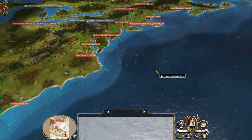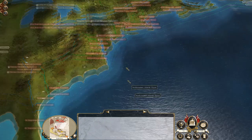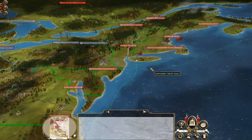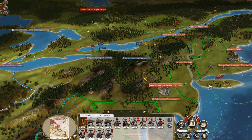The more immediate targets for us, to help build up our tax base and also to do something while we develop a bit more of an advanced military, is to take out these pirate islands to get a bit more trade income, because trade income is always good. We're now in a good position where we have two armies which can do something useful.